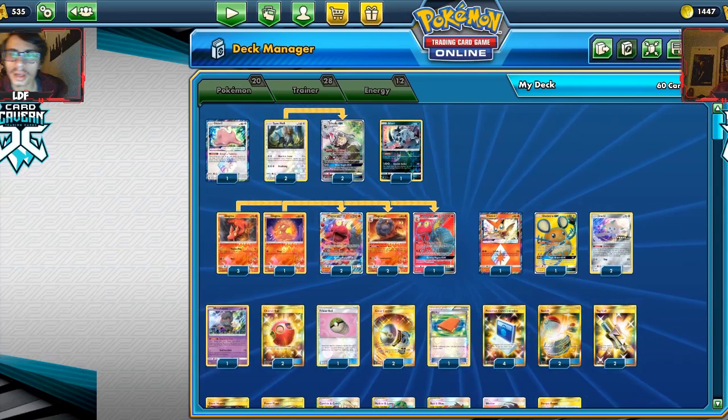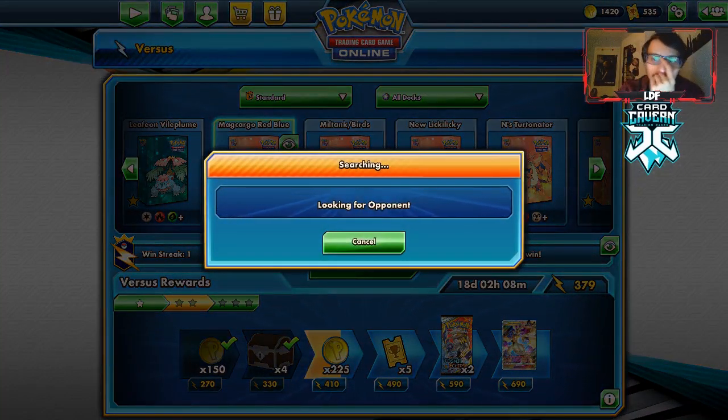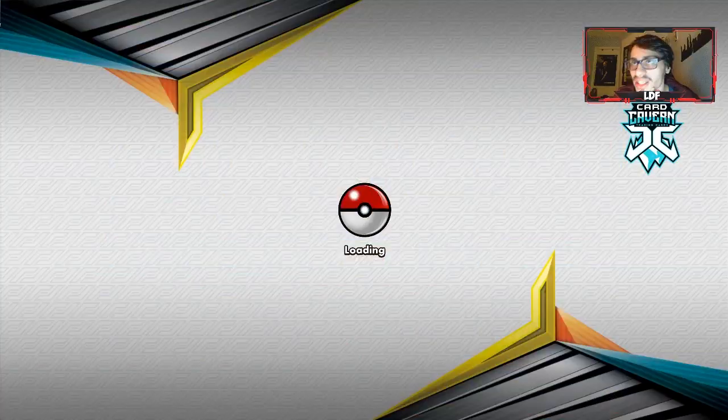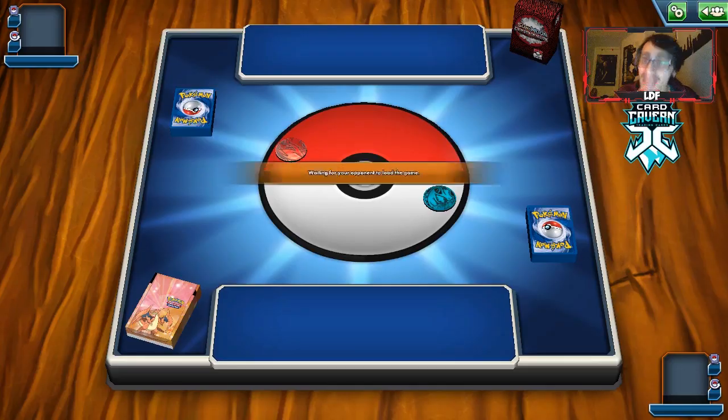Let's go test on PTCGO and see it in action. We're going to try out this Makargo Red and Blue deck, and mainly you want to hunt down Tag Team decks — that's what Makargo can take out, because we can go Red and Blue immediately with two energies attached. We'll just have to see what we get up against. We're up against an ADP deck.